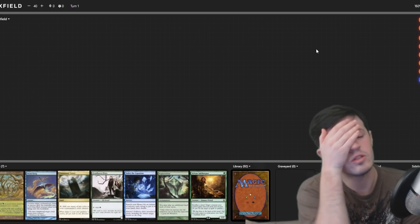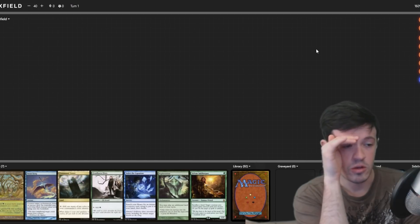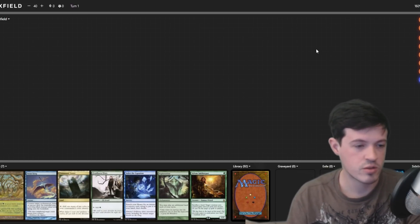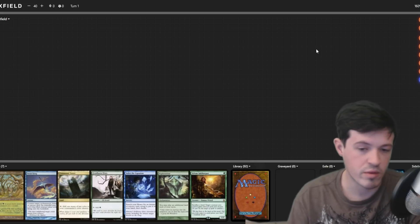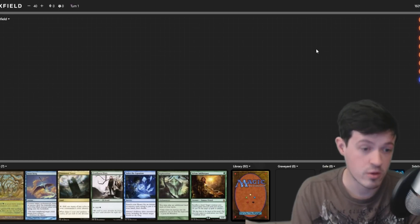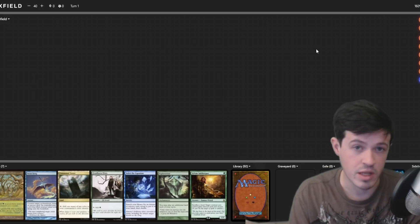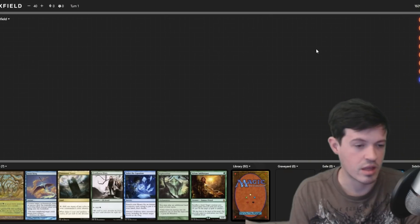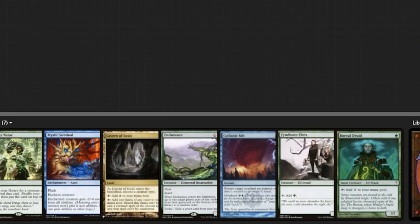This is an interesting hand — you can play turn-one Elf, or turn-one Exploration. Gaea's Cradle not being able to tap for anything on turn one is a little awkward, but turn-two Cradle with Fyndhorn Elves means Cradle taps for at least two. Command Tower is doing stuff and you have some counter magic backup. You have Solve the Equation to grab Intuition — which is basically a one-card win condition assembler. Despite there being a little clunkiness, a lot of draws make this hand less clunky, so I say go for it. Don't make Cavern of Souls name Elf — that's a little awkward.